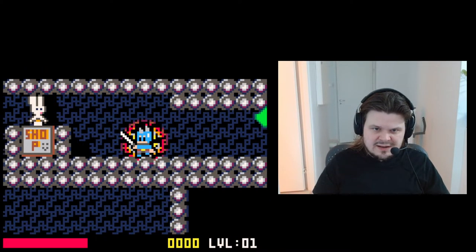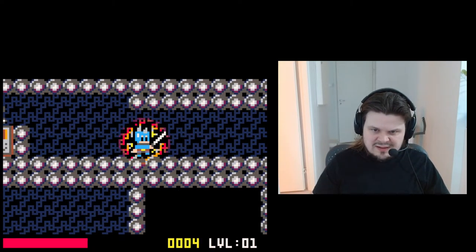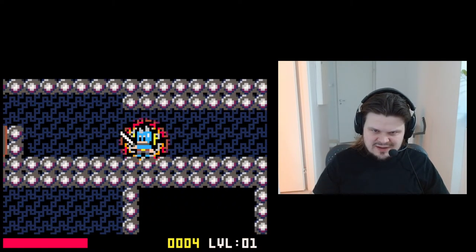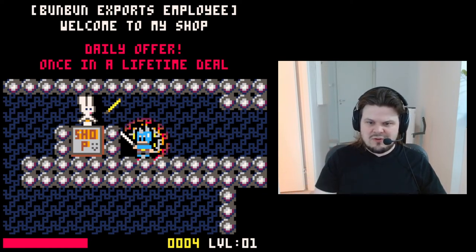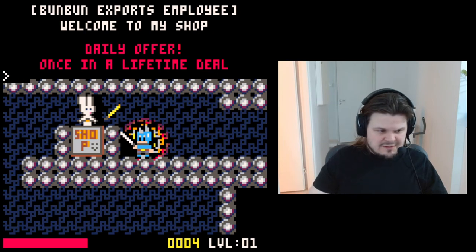I implemented the rudimentary basics of a shop where you can spend this Dark Souls-inspired currency that you get by killing enemies. It looks something like that — you'd get maybe a single item you could spend your money on, something useful, chosen randomly. That's basically what I have right now.